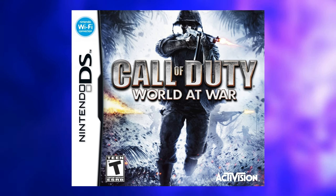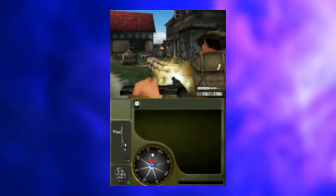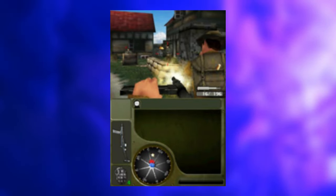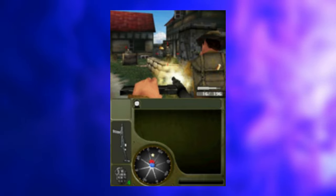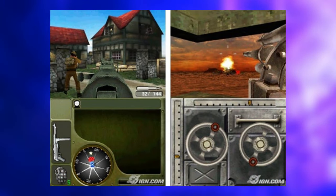World at War DS Version — World at War for the Nintendo DS is similar to Final Fronts in the sense that it's an entirely different campaign from the Xbox and PlayStation versions. The plot revolves around three characters: USMC Private Rook, Soviet Army Private Demarco, and SAS Private Dawkins. Their journeys somewhat mirror the battles of the console version but from unique perspectives. The game was developed by In Space, released alongside the full version of World at War, and featured online multiplayer — up to four players can be supported. This version of World at War does not have a zombies mode.